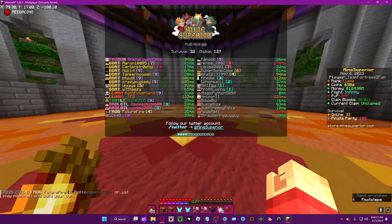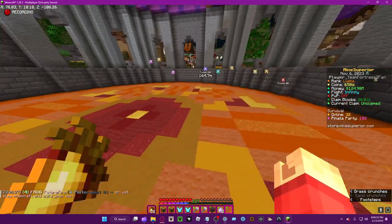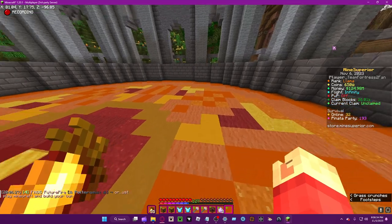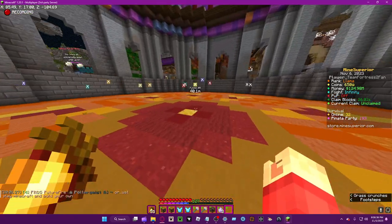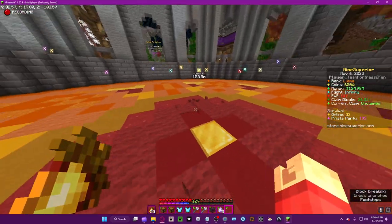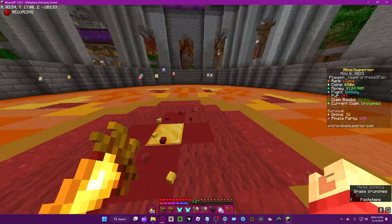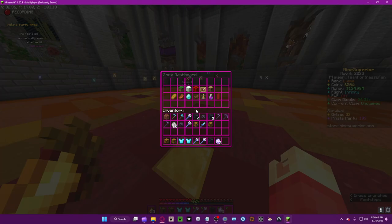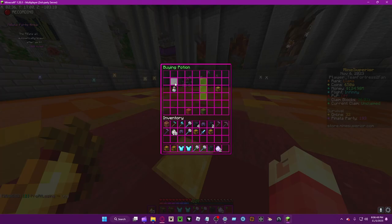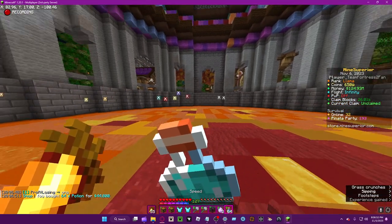The number of hits it takes to break the llama varies. Basically it'll run around and you hit it while it's moving. A neat trick I don't see many people using is Speed 2, so you can keep up with it.